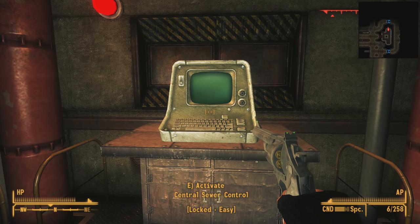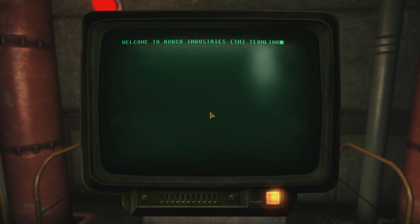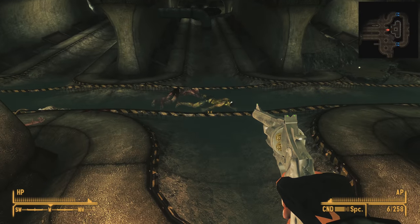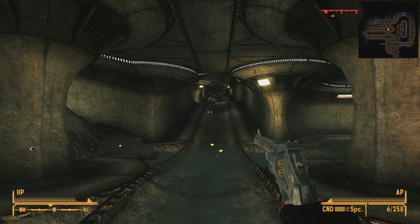Next to this, we find a skeleton below a central sewer control terminal locked with easy encryption. After hacking it, we read 'House Industries Network' and find one option: Central Sewer Control. Clicking it shows 'Access Override — House Directive 449B.' This terminal has no function — it's part of a cut quest. It serves the same function as the terminal we found inside the New Vegas Steel Building. That quest was originally intended to be much more elaborate, sending you all over the Mojave to access these terminals and override House's computers, but it was reworked at the last minute. These terminals remain, but sadly serve no function.